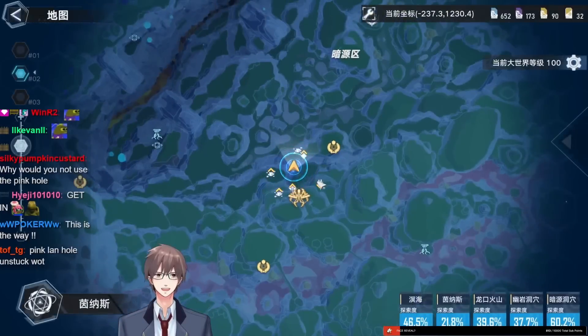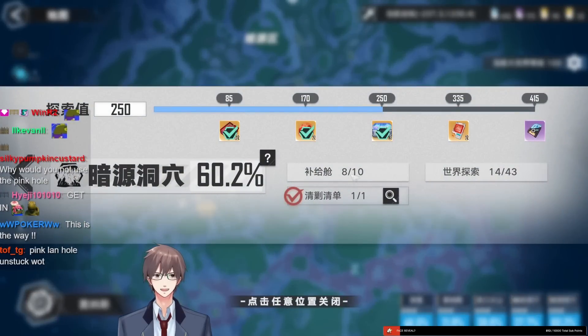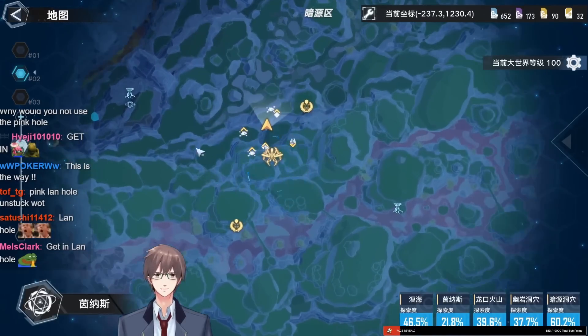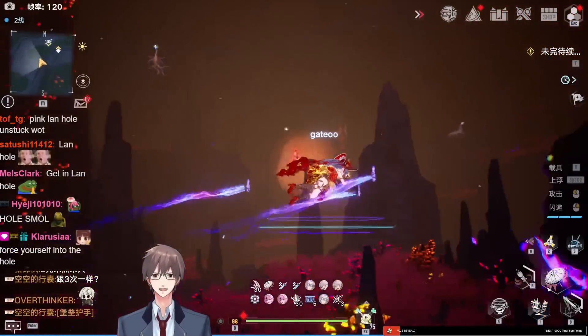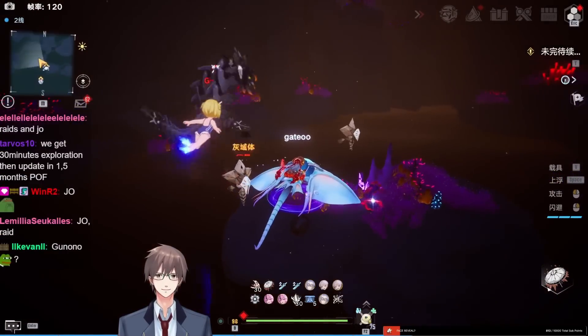Exploration-wise, this place is very small. There are a total of 10 supply chests and 43 exploration points plus a world boss. So the 2.5 update exploration-wise is very small — you can probably finish this whole place in like 30 minutes.